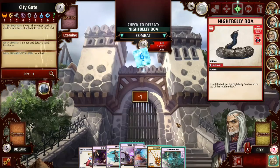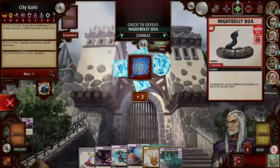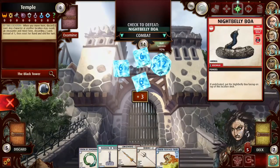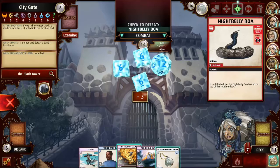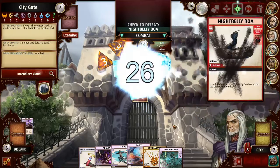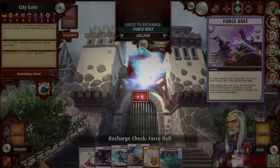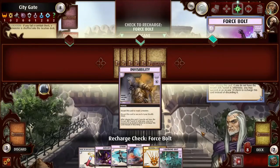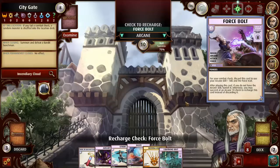Nightbelly Boa comes on and we're going to use our force bolts — the biggest thing we've got. Harsk is at this location so he can't help. 92% odds. We'll do it in Sanitary Cloud — there we go. Kill the boa. Let's see if I can get something good here — that is probably not going to be that useful, but we'll take it.